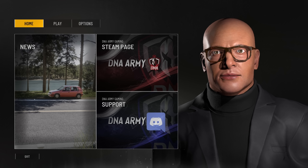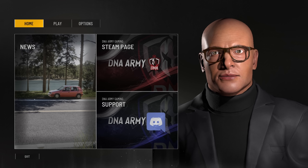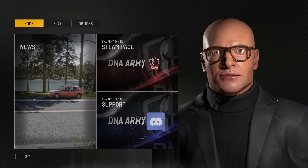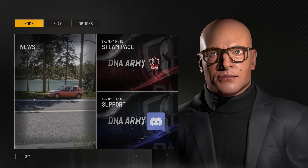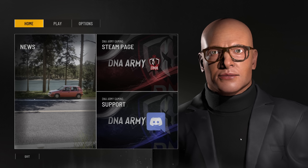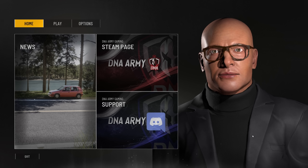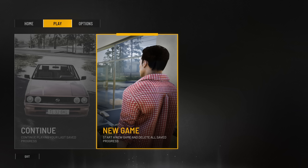Hey everybody, Scapegoat's back in a new game called Trader Simulator 2. The DNA Army was kind enough to send me a key to try this out. I hope this isn't me because this man looks far more serious than I do — he looks like he would hurt you, like No Country for Old Men style. I haven't found any options for controls, which worries me about reverse mouse options. Anyway, let's start a new game and see what's going on.